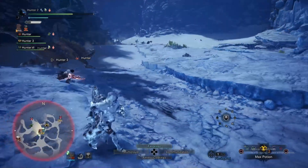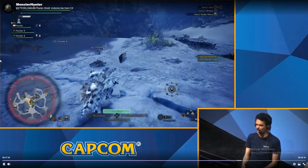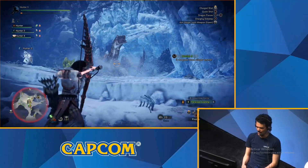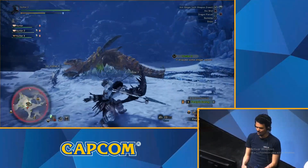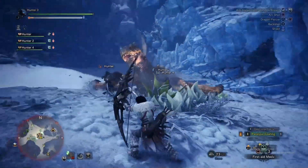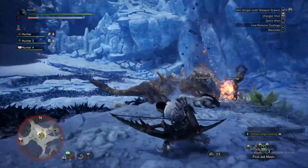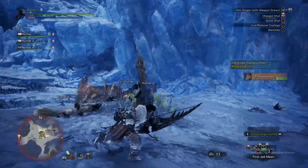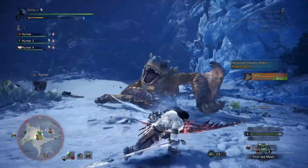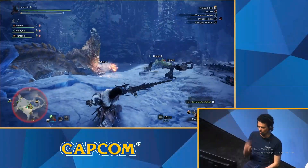Dan — Hunter 3 — is trying to paralyze the monster now, so you'll see a lot of paralysis-inducing attacks. I love Monster Hunter because you can just have so much fun with all of your friends hunting — especially hunting this monster. Oh, paralyzed! Nice. You can make so many spots with your clutch claw to tenderize a lot of spots on the monster to soften up its hide.